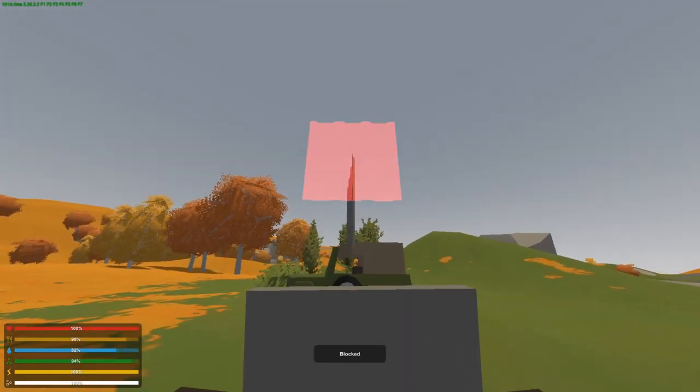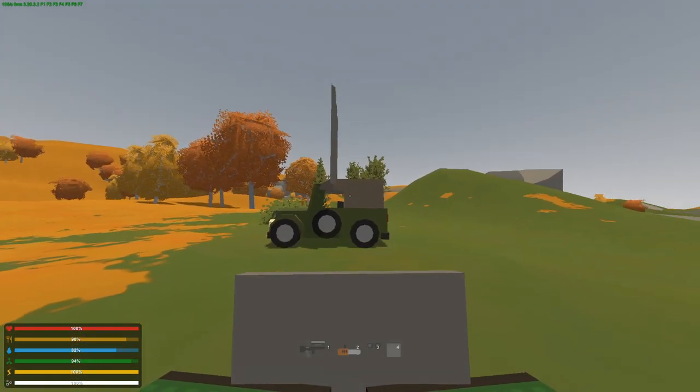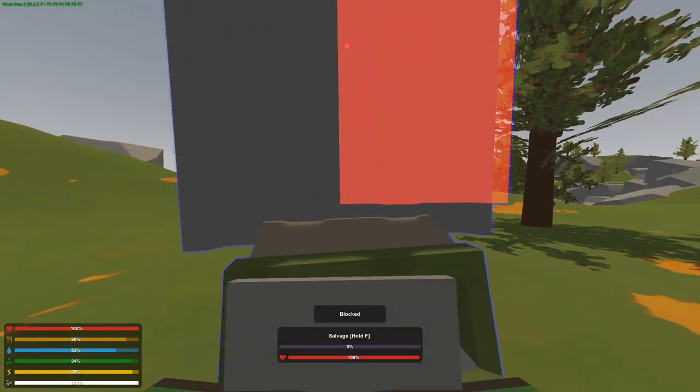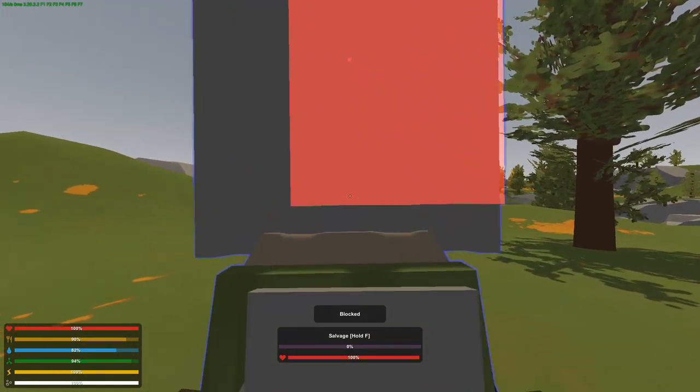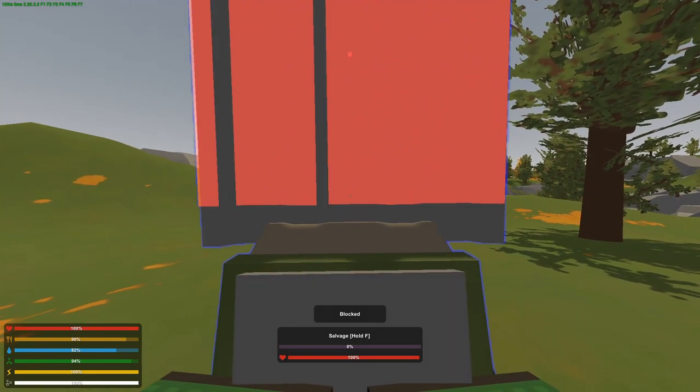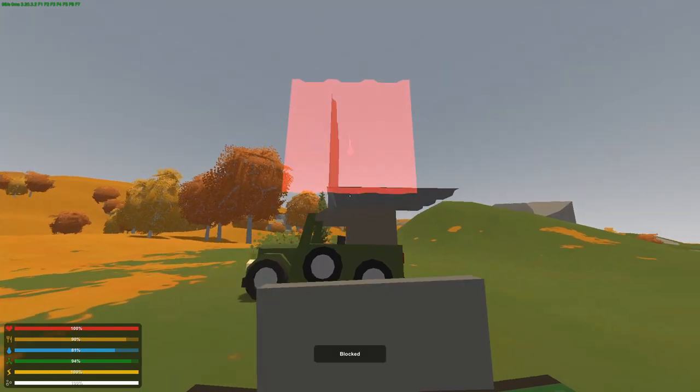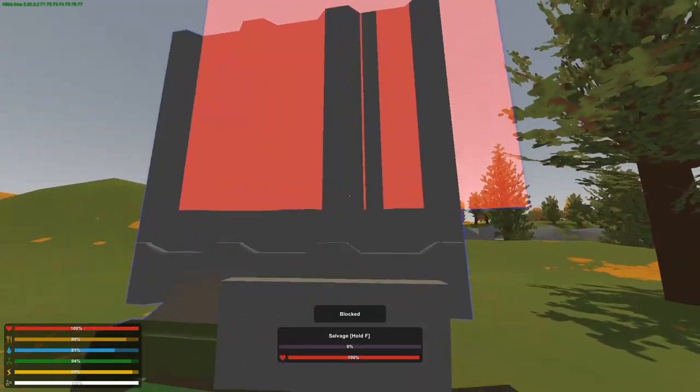We put the first large metal plate in the middle temporarily, just to use it as a guide for our cursor. We don't want the large metal plate to be stuck on the roof, so we'll start by using left control and right click, slowly moving your mouse downwards so you can get it nice and straight.